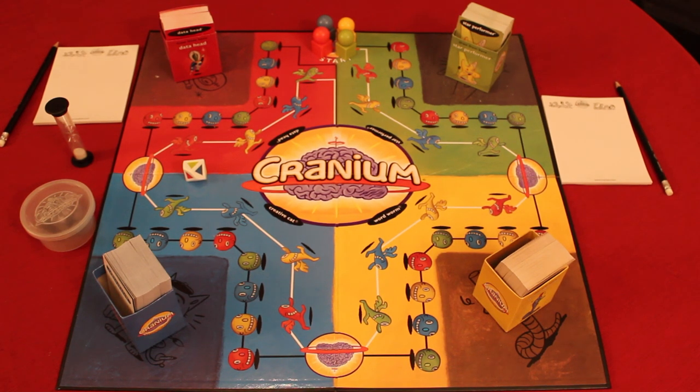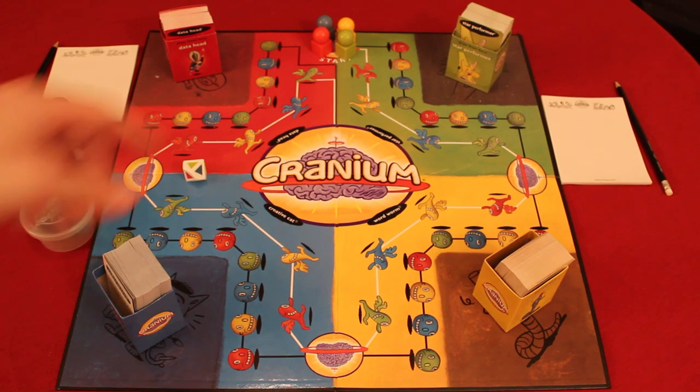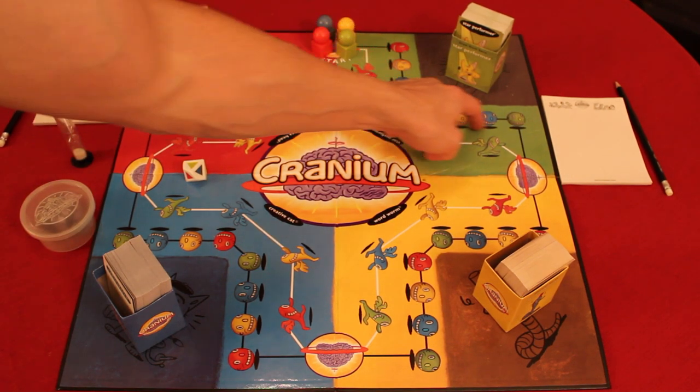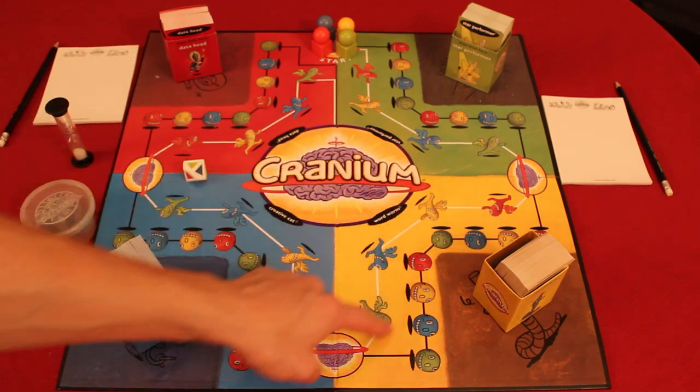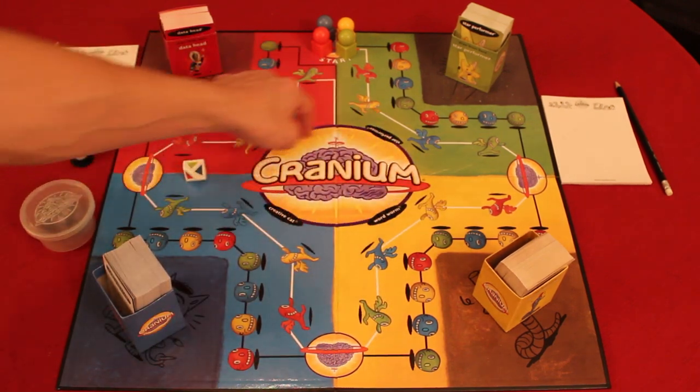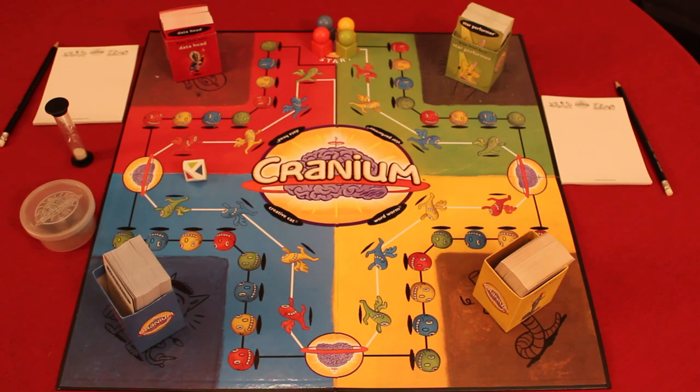When you look at the board you see there are four different sections. At the start line, the object of this game is to get all the way around the track through the green, through the yellow, through the blue, through the red, and then get into the Cranium, do a circle, get in the middle and win.